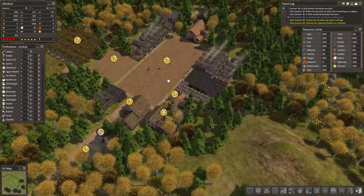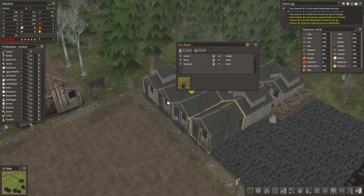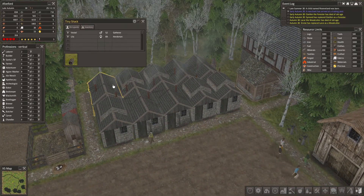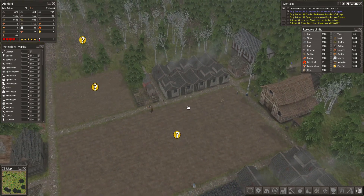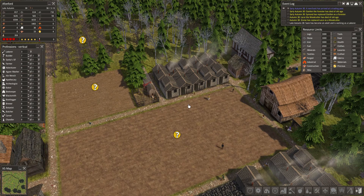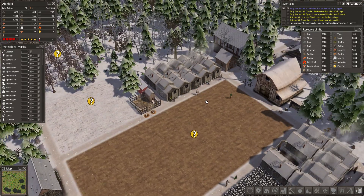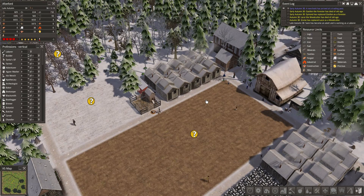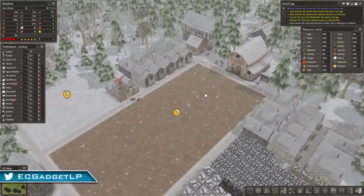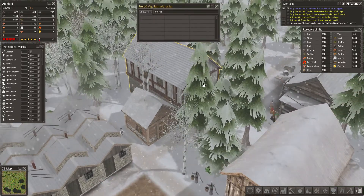Our food levels are still really, really high, which is good when we're doing house upgrades — and they've actually decided to pull their finger out and do the upgrades. Larai the woodcutter has died of old age; Irvine has replaced her as woodcutter. Sam has become an adult and is working as a labourer. A well is empty — put the food in there.